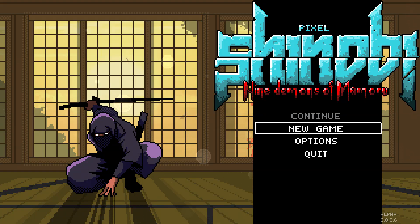Welcome everybody to Pixel Shinobi: Nine Demons of Mamoru — however that's pronounced. This is an early access game that just got its early access release onto Steam very recently. It's by Amatist Studio and currently $15.99 US. This is an early alpha build — you can see version 0.0.0.6 down in the corner. It's a side-scrolling platformer with some ninja action going on, so I'm going to play a little bit of it.